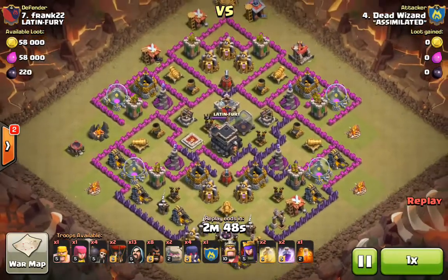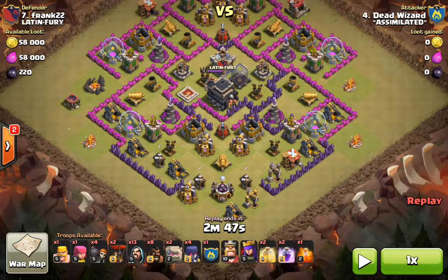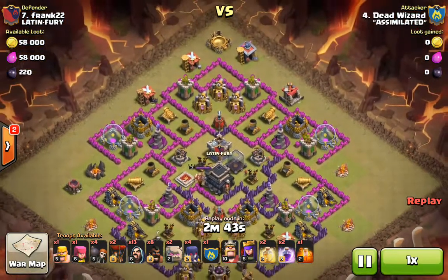Next attack is Dead Wizard against number seven — a three-star attack against a southern teaser base. We just saw this last war: a base I attacked that was also a southern teaser setup. When we see these, the first thing that should go through our mind is a 'hogo-wee-wee.' He brings relatively low-level defenses — the idea with the teaser base is that there are a lot of openings at the bottom, baiting you into going in there, but they need the defenses to back that up.